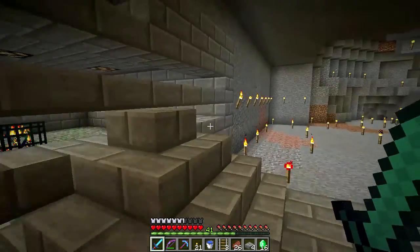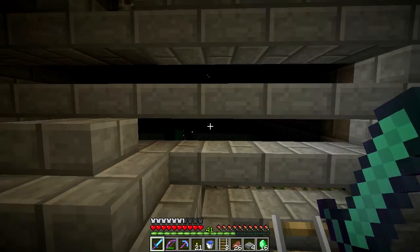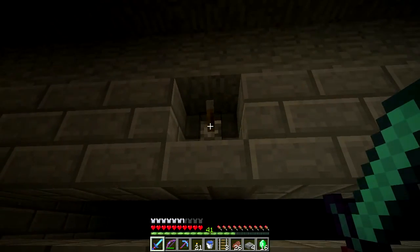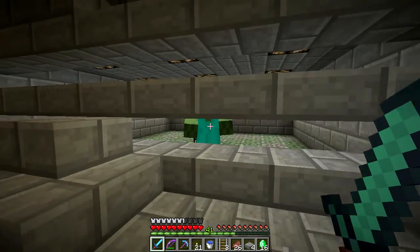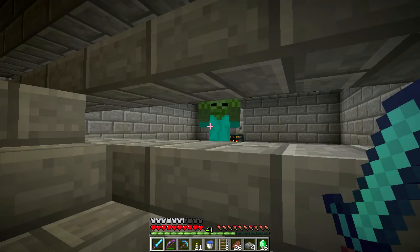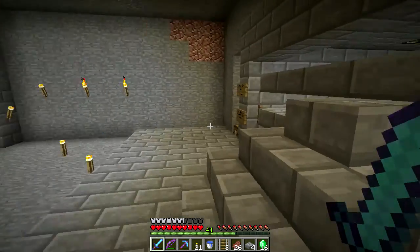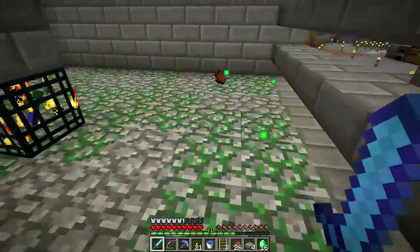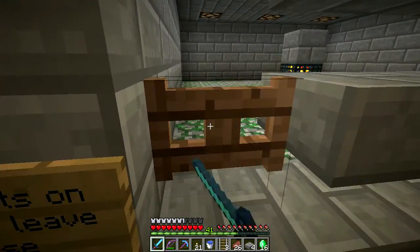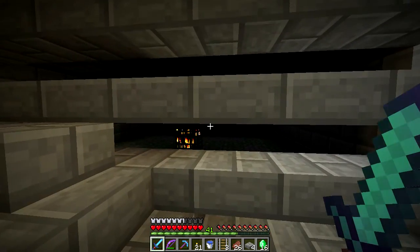Just a quick demonstration: I've got a little on/off switch here. The zombies spawn, they see the villagers over there and want to come over. I can come in and smack them through the half-slabs here, then pick up their zombie flesh and experience. It's not a bad XP farm — I've got 41 levels. I need to go do some enchanting.